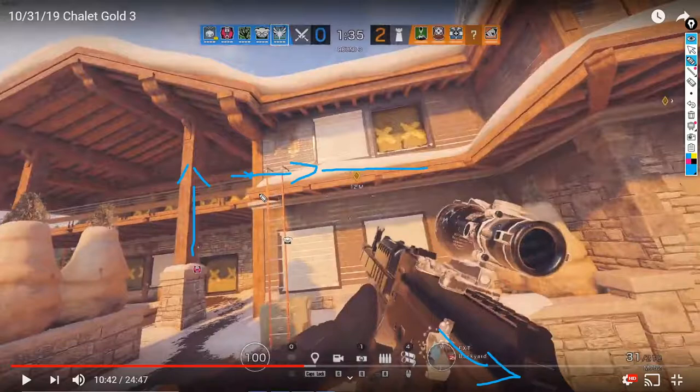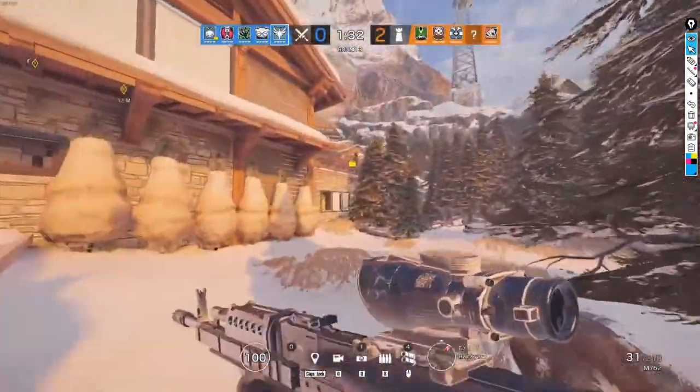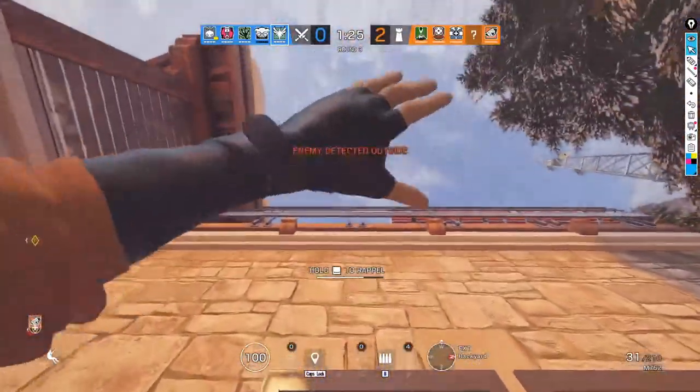You can get onto this balcony from here but I don't think you can go back over — it's been a while since I've had to do that. If you can gain control of this door and get in there effectively, you're pretty solid. Since we know they have an Echo and a Pulse now, it's going to be fairly hard to plant unless we just kill people. Now we're running back around — we don't know exactly where to peek or where to go in.